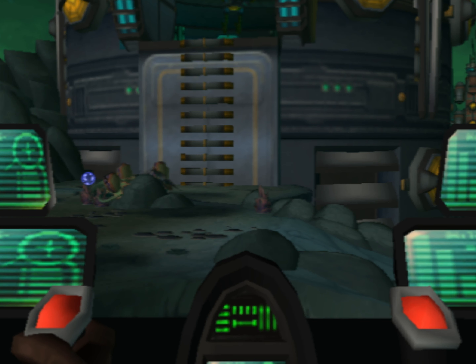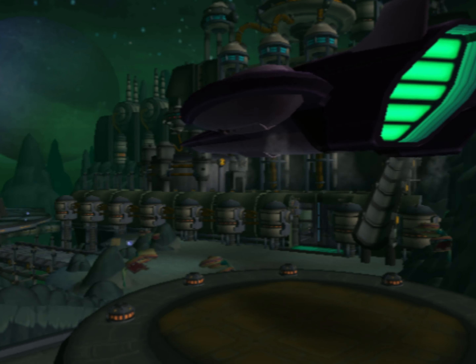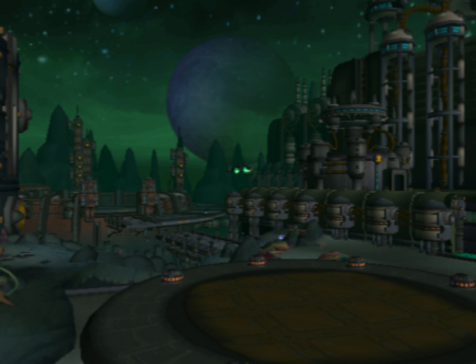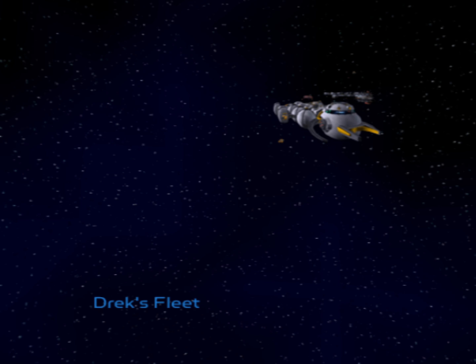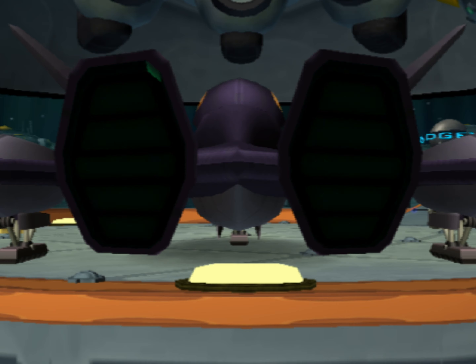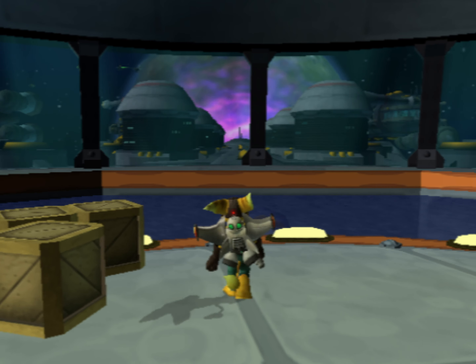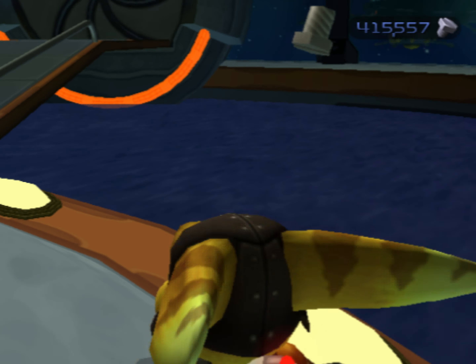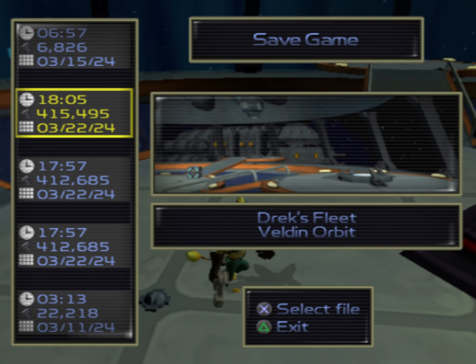Next up, we actually have one of my favorite levels — which I know sounds crazy, but yes, it is. Drek's Fleet — let's go. We're going to blast up in our cool, badass ship. We got some character development there for both characters. We saw Clank talking to his mom, we saw what Clank was supposed to be in the sentry bots. It's all poetic, it's all beautiful — I love the story in this game. Now, this is the hardest skill point in the game — by far. None of the others even compare to this one. Save your game, and thank you for watching, Dark Warriors.